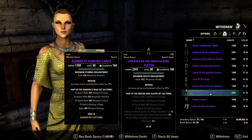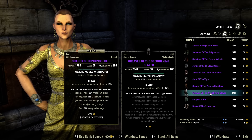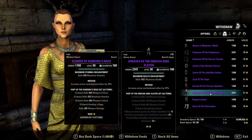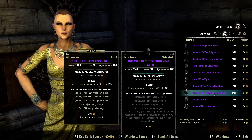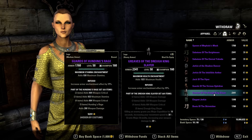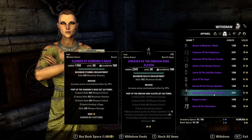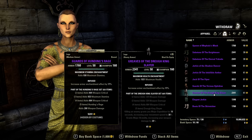Drog King Slayer — killing an enemy grants you Major Expedition for 10 seconds, increasing your movement speed by 30%, and grants Major Brutality, increasing your weapon damage by 20%. So they changed this set — I think giving it Major Expedition is a good idea, but giving it Major Brutality is not.